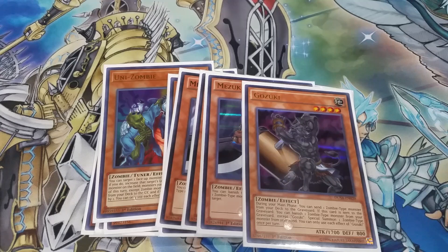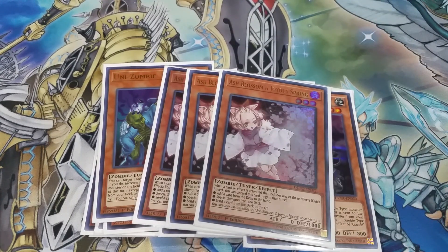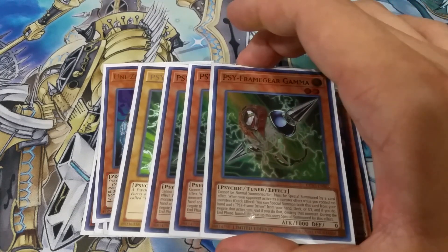Next we've got three copies of Ash Blossom & Joyous Spring. Number one, it's a zombie. Number two, it's the best hand trap in the game — the most versatile. It might not technically be the best overall compared to Ghost Ogre and Droll & Lock Bird in theory, but what's good about Ash Blossom is it can hit almost any deck; there isn't a single deck that avoids it.